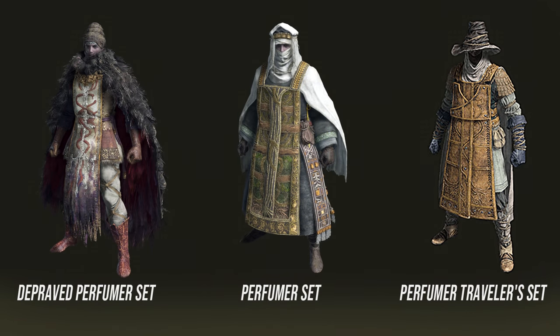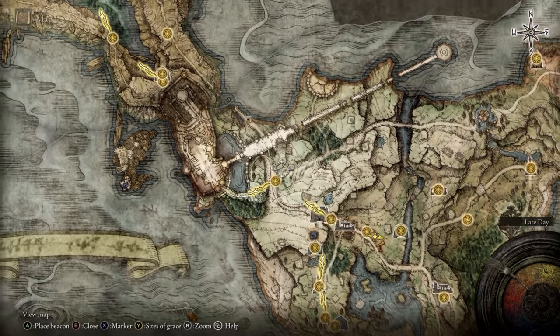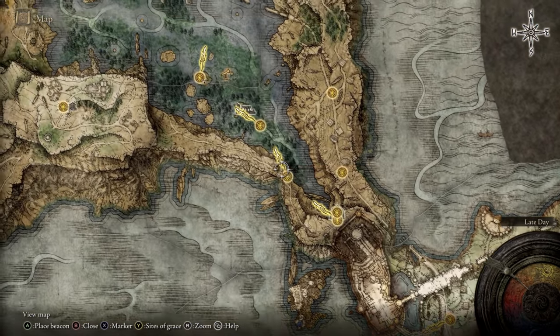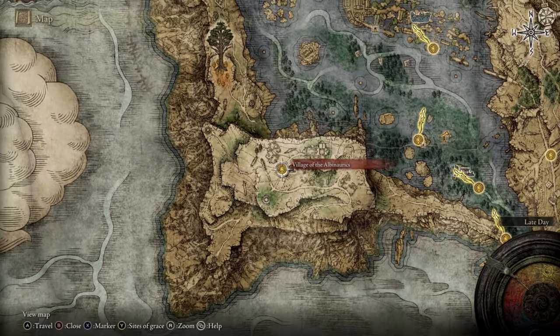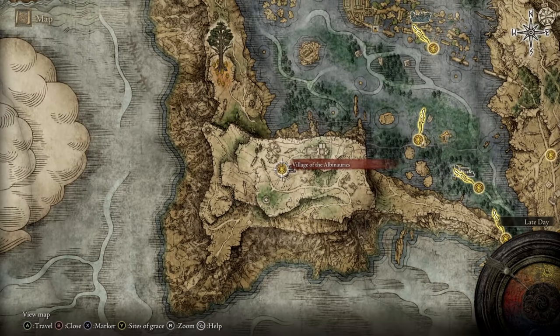To obtain the Deprived Perfumer armor set, we must come all the way to the north, to this location on the map. Don't worry if you've not unlocked the map or you've never been to this location yet — I'm about to show you how to get here step by step. But if you know how to get here, you can just skip ahead to the farming method using the video timestamps below.